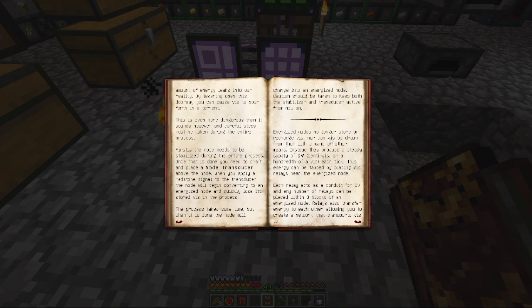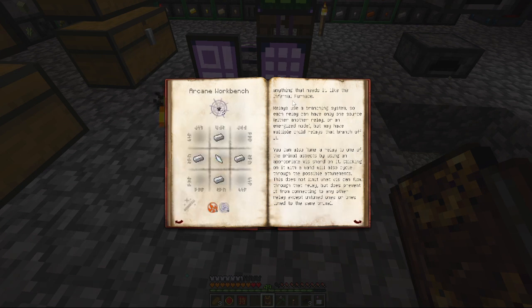Energized nodes no longer store or recharge Vis, nor can Vis be drawn from them with a wand or other means. Instead they produce a steady supply of cVis — a hundredth of a Vis each tick. You can tap Vis relays near the energized node and they will send it. You can also tune a relay to one of the primal aspects — so you can have filters.